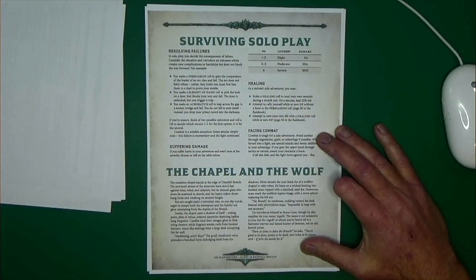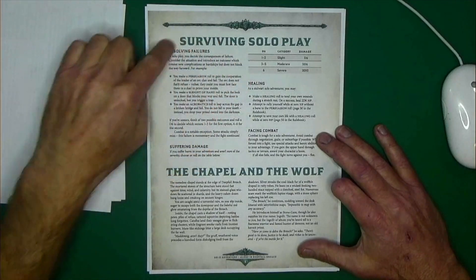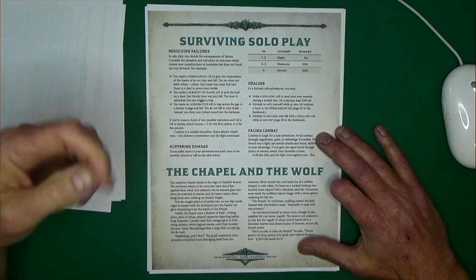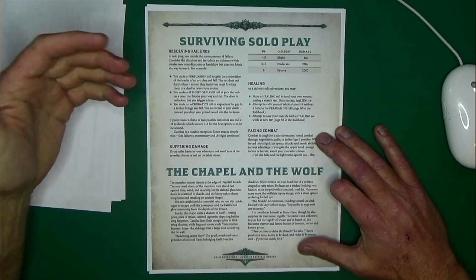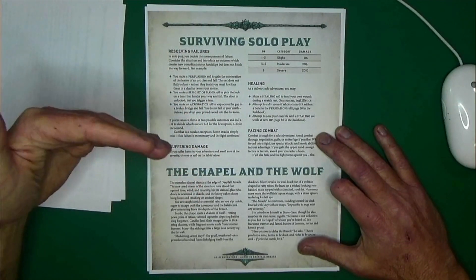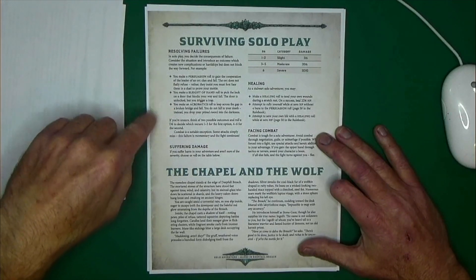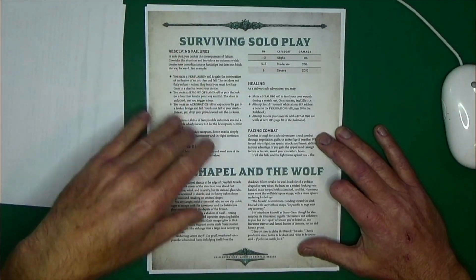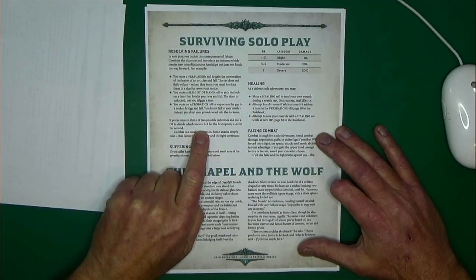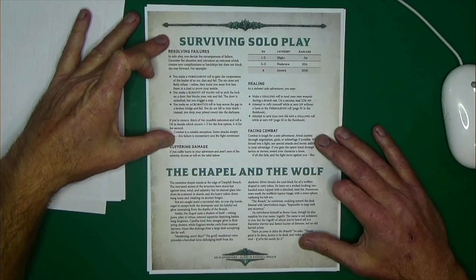Now we talk about surviving solo play. The first thing is resolving failures: whenever you have a failure, think about what the outcome should be — does it create a new complication or hardship, or does it block your way forward? They give you some brief examples to get an understanding of how you may want to handle certain failures. And if you're unsure of your options, you can just roll a d6: 1 through 3 is your first option, 4 through 6 is your second.